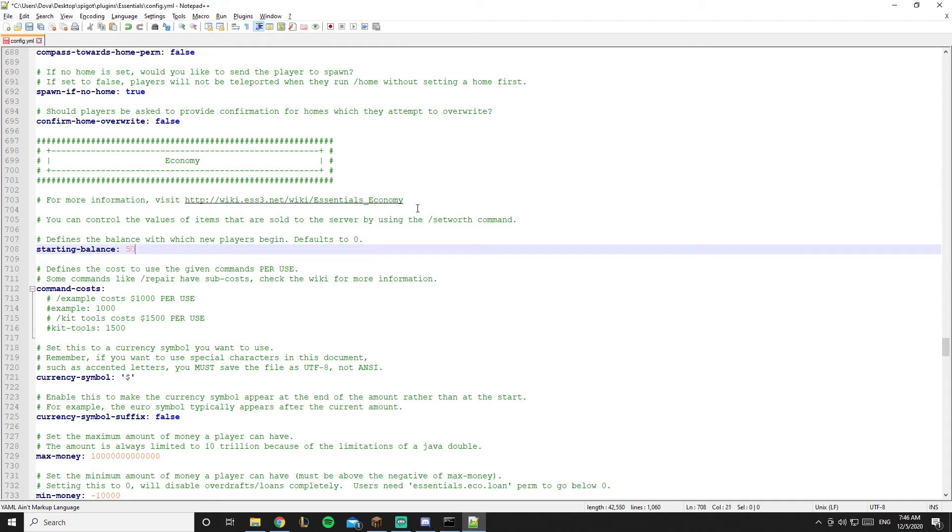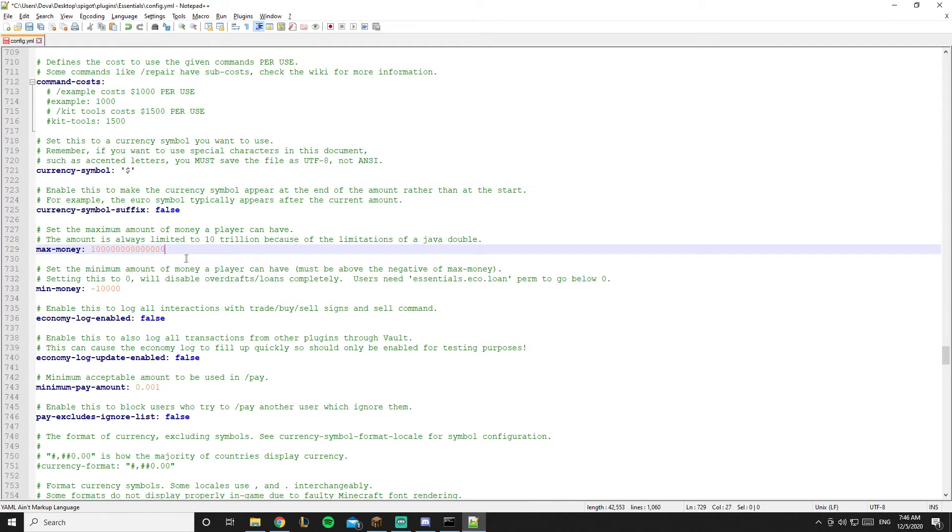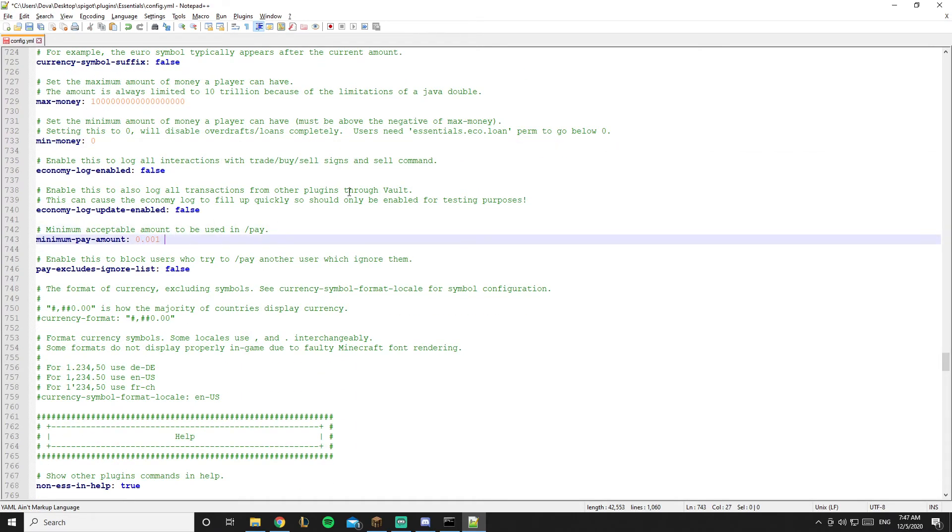For the economy: the starting balance when a player joins is set to zero — you can make it 500 or 1000, I'll leave it at one. You can set a currency symbol to whatever fits your server. The max money can be set to anything. The minimum money is important — by default it's negative ten thousand, meaning players can go into debt. I don't want that, so I set it to zero. The minimum pay amount I'd set to around five or one to prevent players from spamming tiny payments.